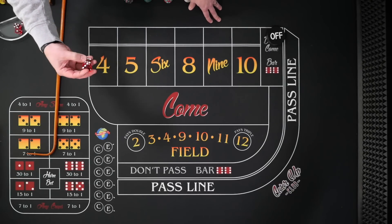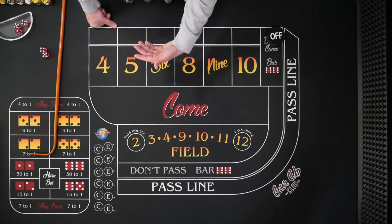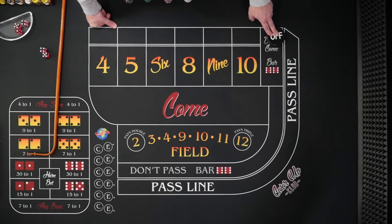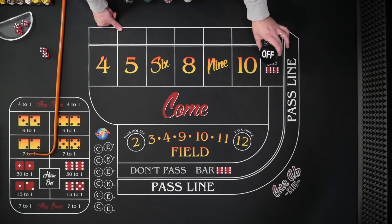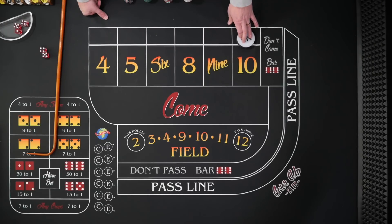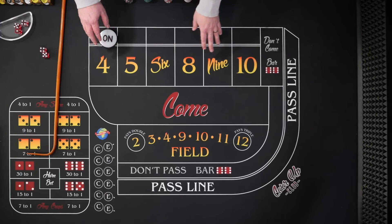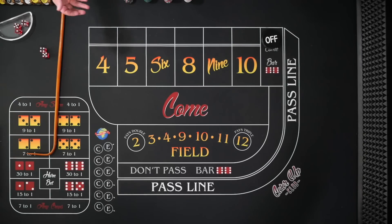Some people believe you can control what numbers appear on the dice, but we're not going to get into that. When you approach a craps table, you want to buy in just like any other casino game to get chips. If you see this puck, it will let you know if the game is off or on. You'll see it on one of these numbers, meaning someone's in the middle of a hand. As soon as the puck goes off, put your money down on the table and a dealer will exchange it for chips.